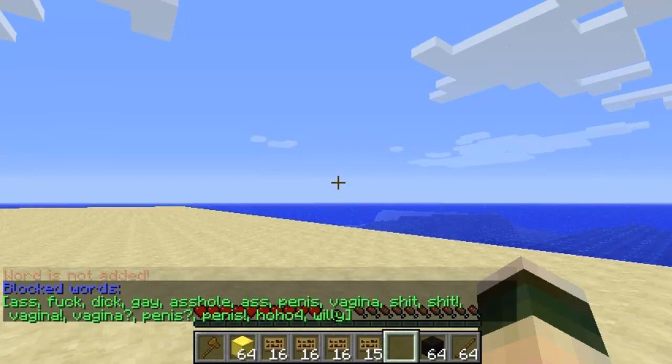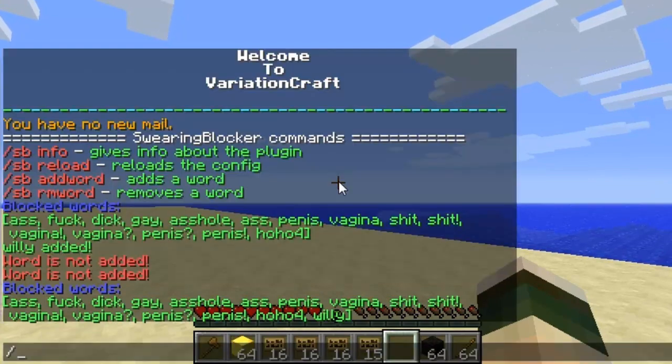Basically it's all set up, that's how it works — you just type in the words you don't want players to use, and then when they type it in they'll get a warning, and they'll also get struck by lightning.